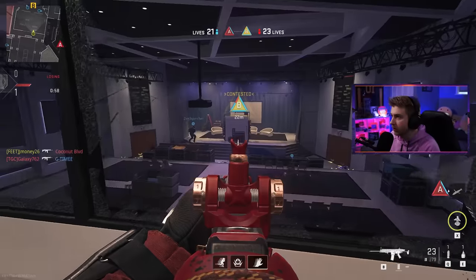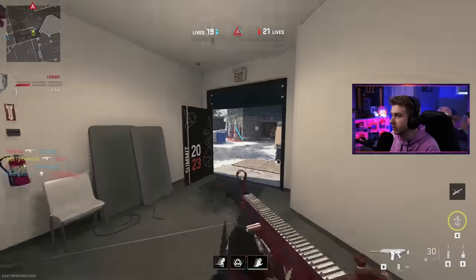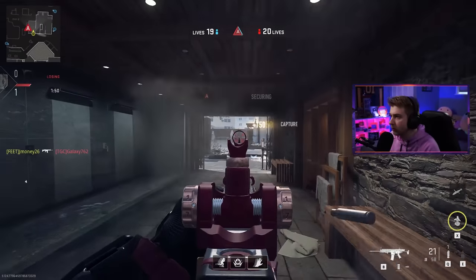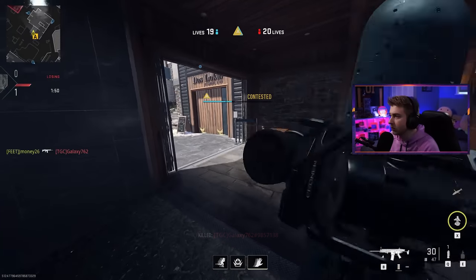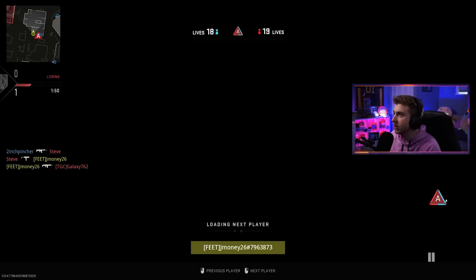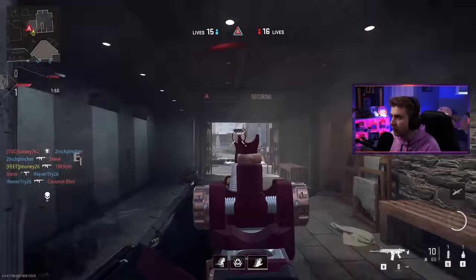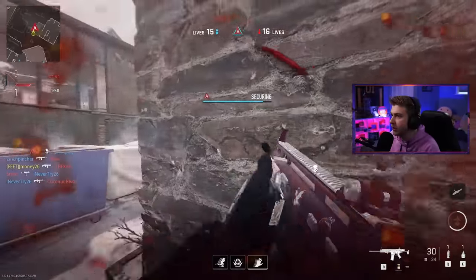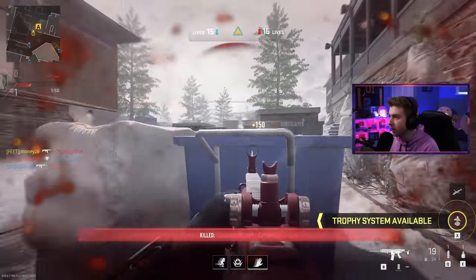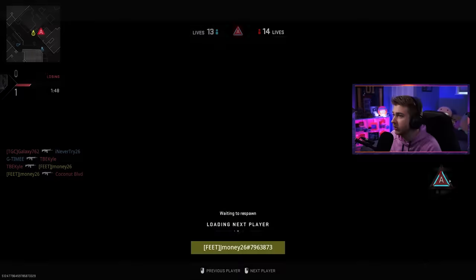There we go, now we're cooking. Easy take — we already have a bar on A. Beautiful. That trophy system went down a little too late I would say. Team A got the trade though, that's what we like to see. Come on, we got this. Let's just not peek and hold it. I peeked — I lied. I said I wasn't going to peek, and I peeked. I got a kill though, and we're very close to taking it. Come on team, get those trades. We're so close on this too.